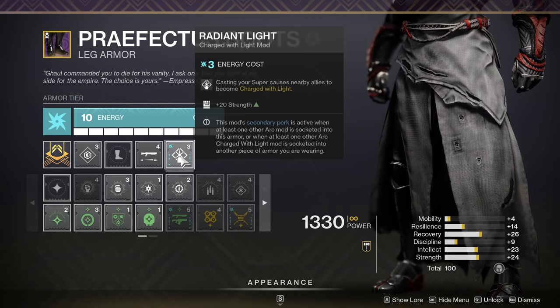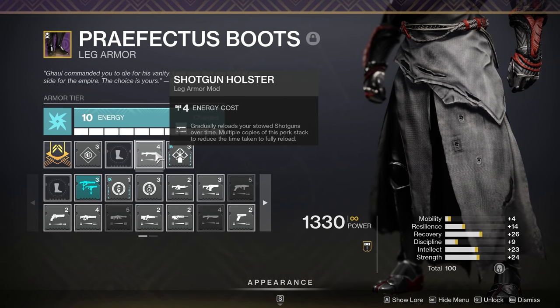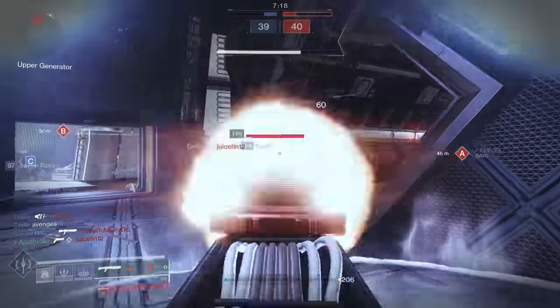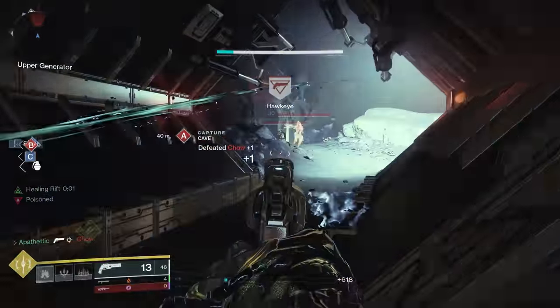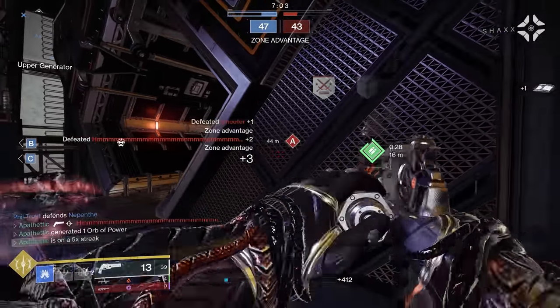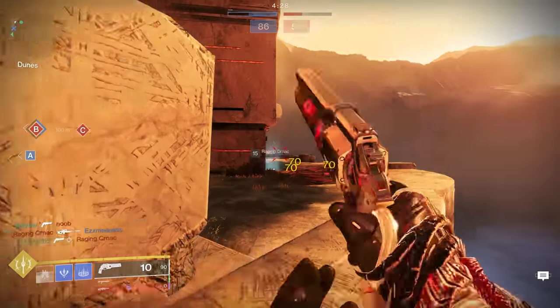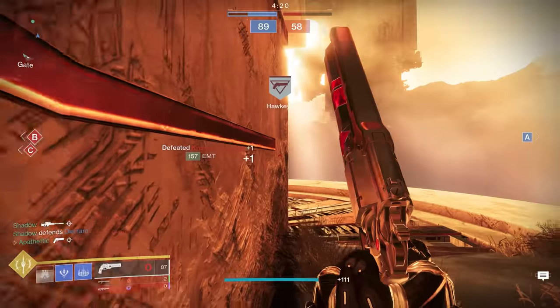For my leg pieces, I'm running Radiant Light, which gives me plus 20 strength, reducing the cooldown of our Penumbral Blast. I'm also running Shotgun Holster, which gradually reloads your stowed shotguns over time. This allows me to take advantage of Memento Mori on Ace of Spades, because Memento Mori goes away when you stow your hand cannon. Shotgun Holster lets me take advantage of Memento Mori without having to switch to my shotgun to reload it and lose that damage-boosting perk. For our Warlock Bond, I'm running Powerful Friends for plus 20 mobility to reach that mobility cap of 40, and double Outreach to continue reducing the cooldown of my melee ability.